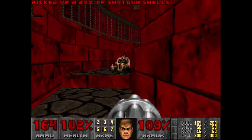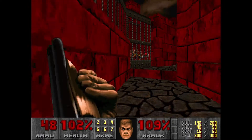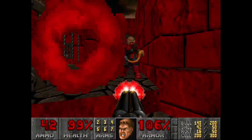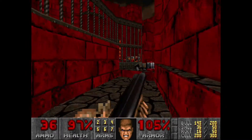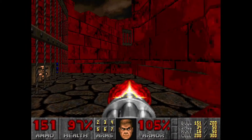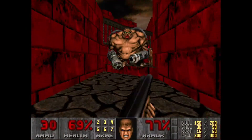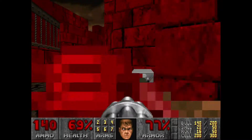Now, with the Chaingun equipped, we're going to keep continuing our way up here. You can use whatever you want — I like to use the Super Shotgun more on those guys. That was two direct hits on him and he didn't die. Now, with the Chaingun equipped, we can continue up this way. I like to Super Shotgun this Mancubus, however. We'll try and save this health for as long as we can, but it won't last long.